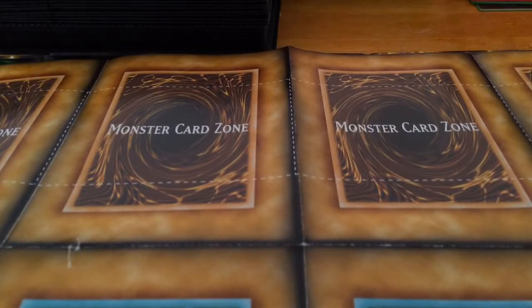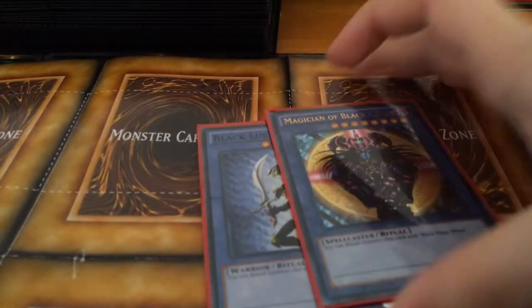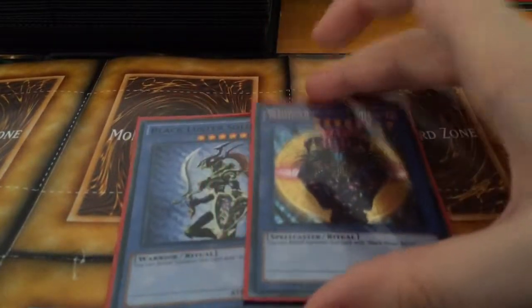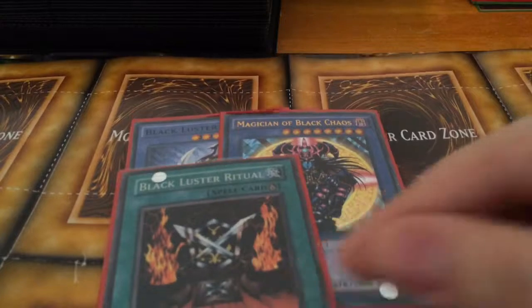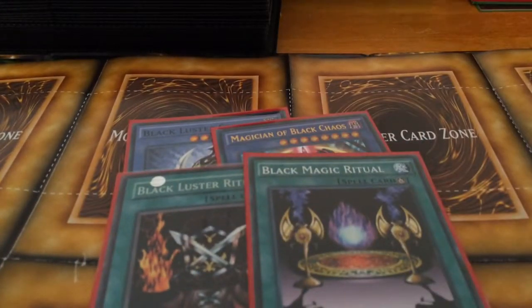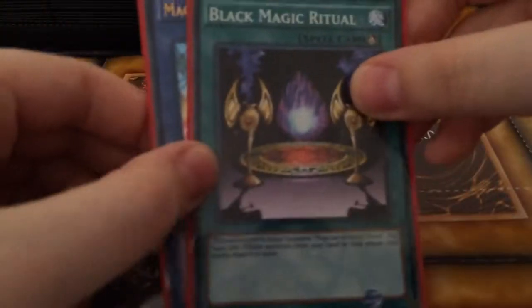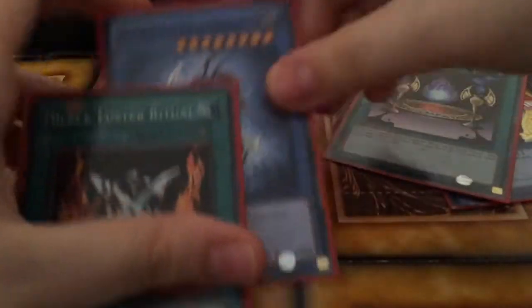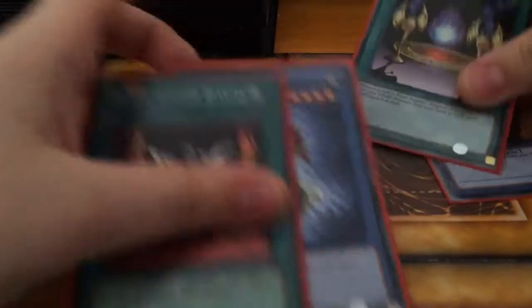We also have Black Luster Soldier, which he used against Mai, and Magician of Black Chaos. Next we have the rituals: Black Luster Ritual — I was lucky enough to find this foil one — and Black Magic Ritual. Funny enough, I have a foil Magician of Black Chaos but a non-foil ritual, and a non-foil Luster Soldier but a foil ritual.